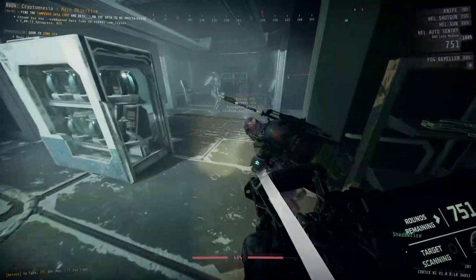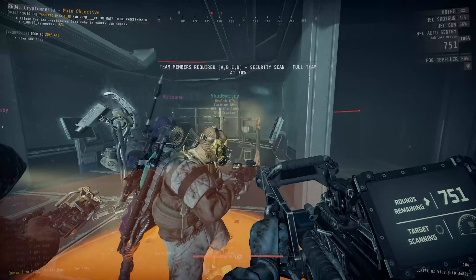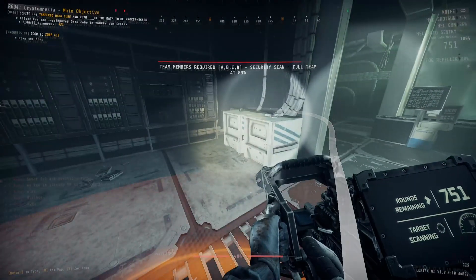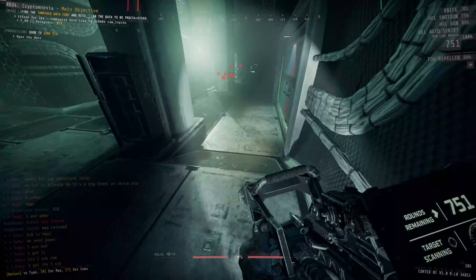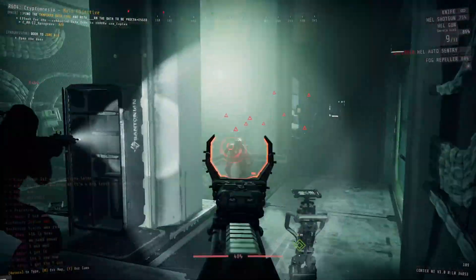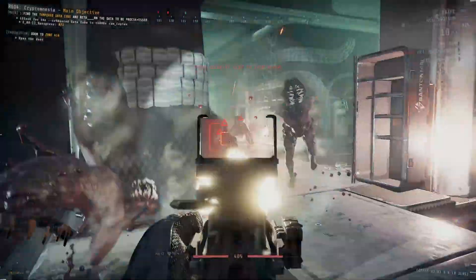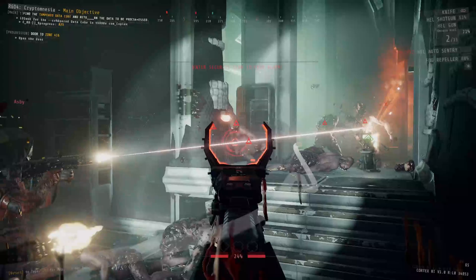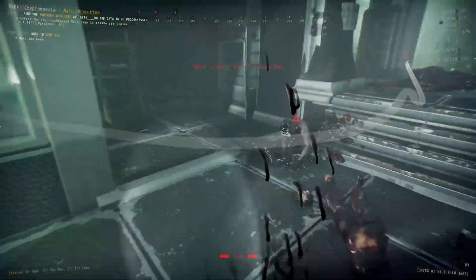And that's all 10 — technically 11 — of the hidden commands in GTFO. It's pretty cool that 10 Chambers decided to add these into the game without actually telling the community they existed, or at least not telling them right away. I believe they made a tweet a while back showcasing the light testing command and hinting towards the existence of the others, but that was the extent of it.